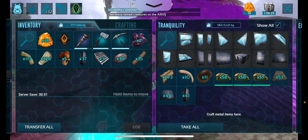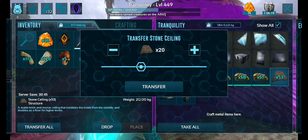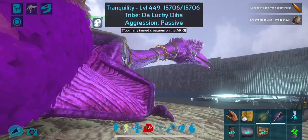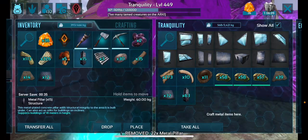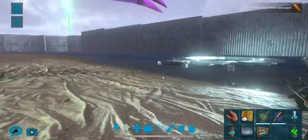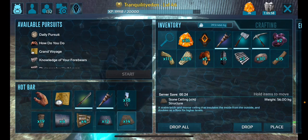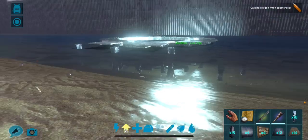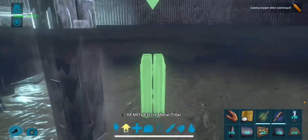Right, let's get a start on this. I've got plenty of pillars — I'm going to have to take some of these and some of these. Right, let's start. I need a metal pillar on top of all of these.